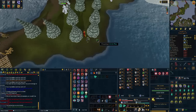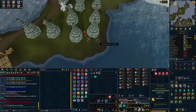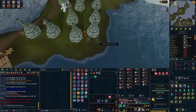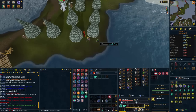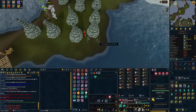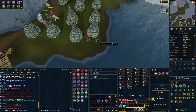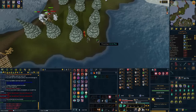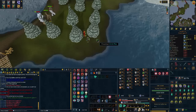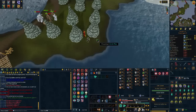The immediate things to know: light form drains your prayer at about a prayer flask per 20 minutes, so you need prayer renewals and prayer potions here - you can't just bring prayer renewals like at jade vines or you'll have to bank very quickly. Using the crystallize spell and light form consistently you can expect about 180k woodcutting XP per hour. Some people claim 400-500k but that would only be with bonus XP.